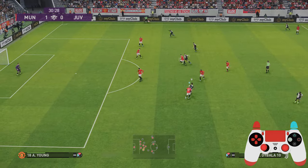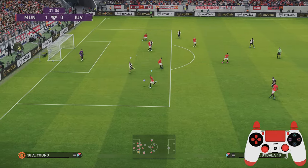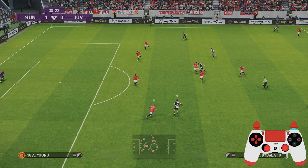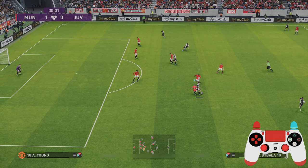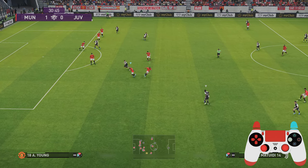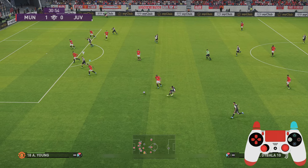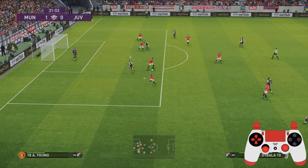This next clip is all about tracking your runners. Any time someone lays the ball off they're probably going to look to spin in behind, just like I saw here. So I had Ashley Young tracking him — as soon as he lays that ball off I'm tracking him all the way, just trying to get my body in line with the pass that he's going to play, and I read it nicely.